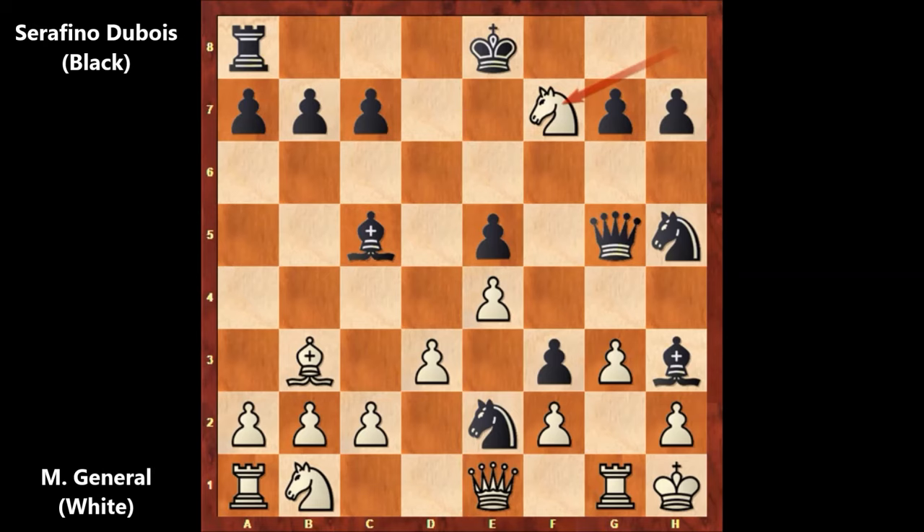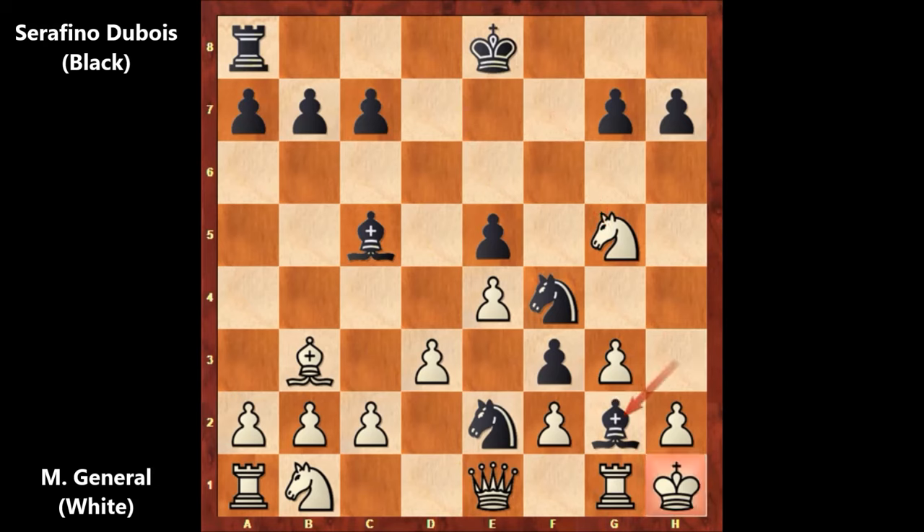Serafino Dubois didn't move his queen — he moved his knight. Knight from h5 to f4 by Serafino Dubois, sacrificing the queen. White happily captured the queen — knight takes on g5. Dubois played bishop to g2 check. The only move is rook takes on g2, and there is checkmate in one move. Dubois captured back with the pawn — checkmate.